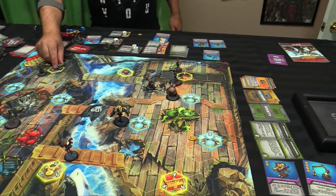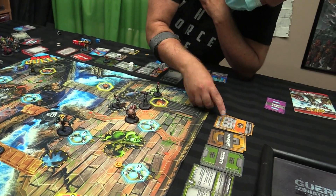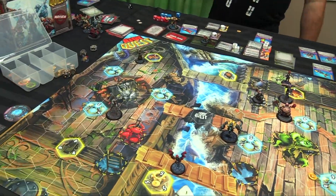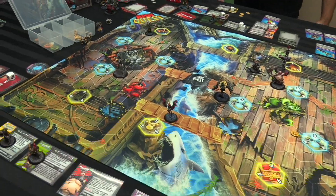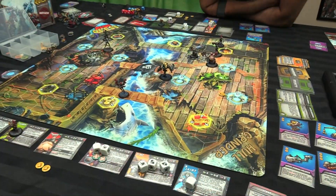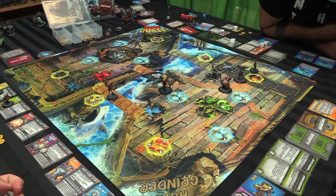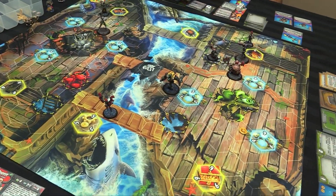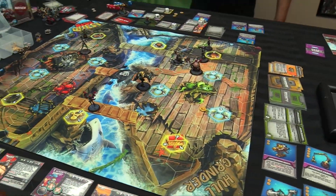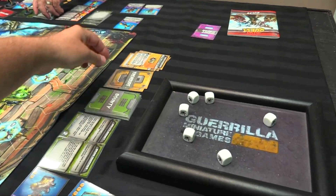That is gain two loot tokens and boost dice instead of a power die — so just two loot. James takes one on Gubbins, then walks one, two, three, four — into the cooler. See which comes back — see if Boss McHorn wakes up. Boss McHorn does not — stays napping.